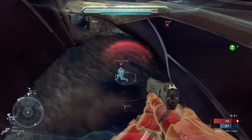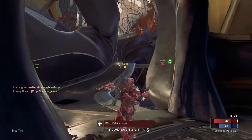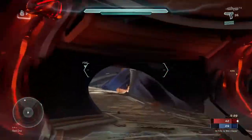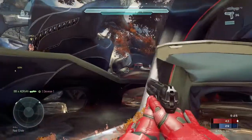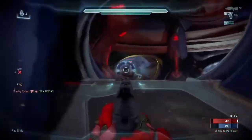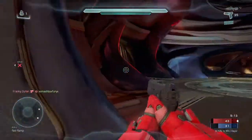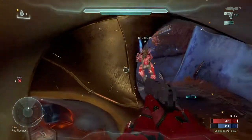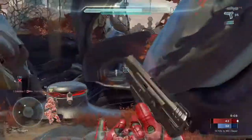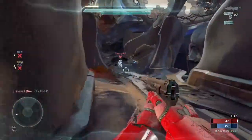Beam rifle — same thing, it was too good de-scoped so that's what they're doing. I haven't really gotten to use it much; I don't get Eden a lot, I get Regret and Stasis all the time. For automatics, all they did was make the initial bloom bigger, which doesn't make sense. If you want to tap an auto to keep the bloom down, it's not working because they did it backwards. In my opinion, there should be bloom at the end while you're holding the trigger, not initial bloom. The initial bloom should be small and then get bigger while you're holding the trigger — but that's not the case, they did it backwards.